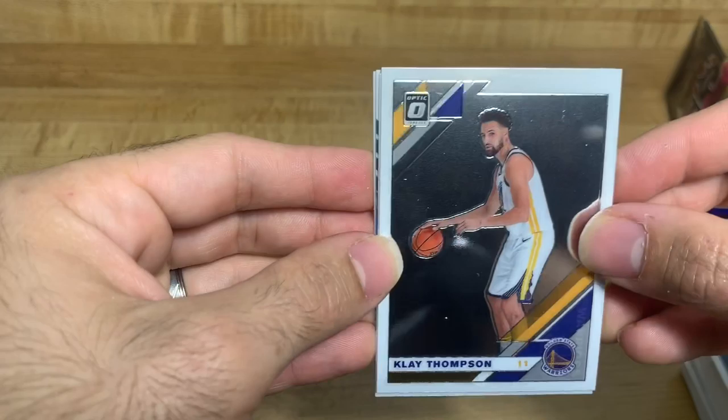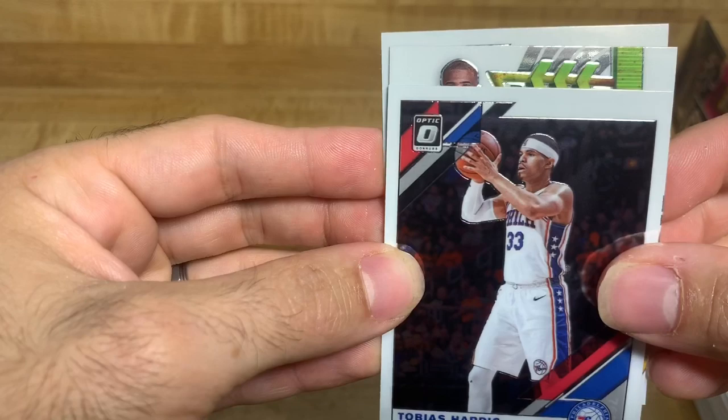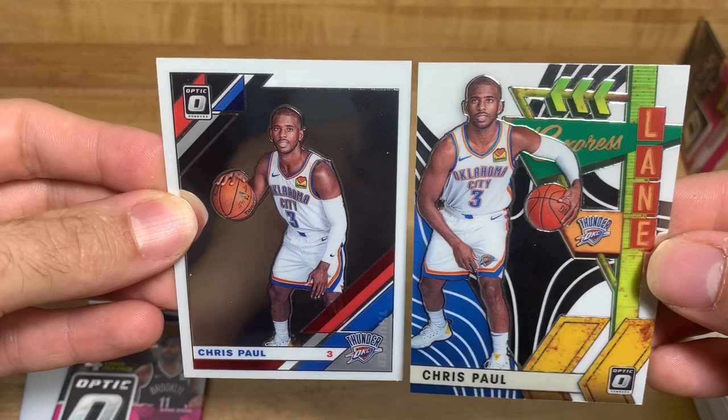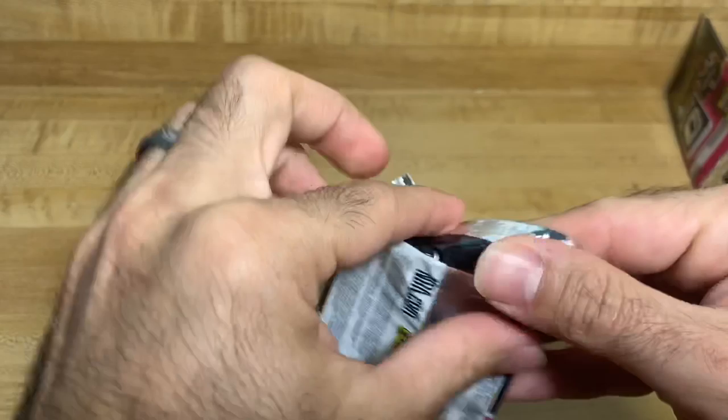I saw Chris Paul in the back - there's a Klay Thompson that's nice, it's holographic. We got Tobias Harris and I think we got an Express Lane coming up - Express Lane Chris Paul. And I think we got the Chris Paul in the back too - yep, there it is, OKC. It's holographic but it's not like a different color or anything, so nothing too special about that.